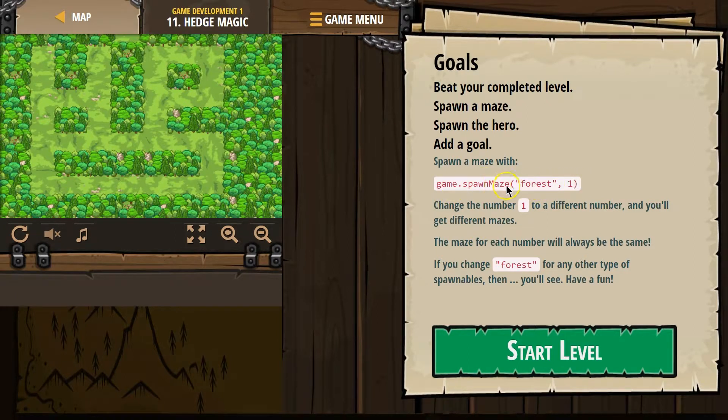They're what tells this function, this part of the code, to do something. So this is a string because it's in quotes, and the string is 'forest'. That tells the method to spawn a forest.